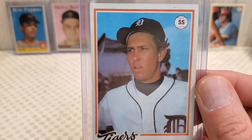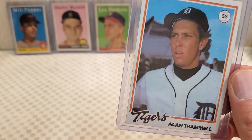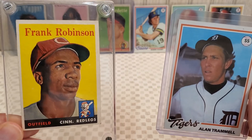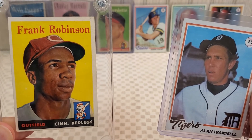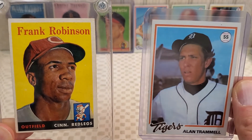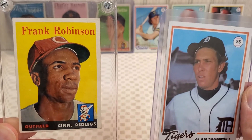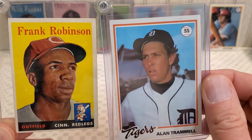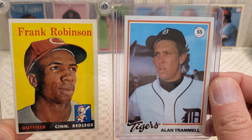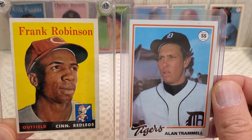So there you have it — just wanted to show you two quick unexpected pickups today. Second year Frank Robinson, 1958 Topps — I really liked this one and I do hope it comes back a four. A three would be borderline acceptable, but it has to be at least a three. And Alan Trammell, '78 Topps Burger King. Have a great Thursday night and Friday, and I'll see you on the next video.